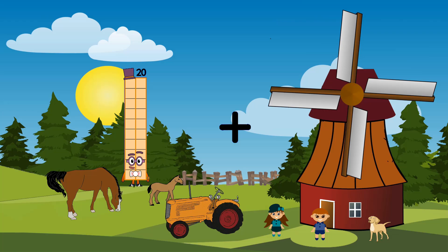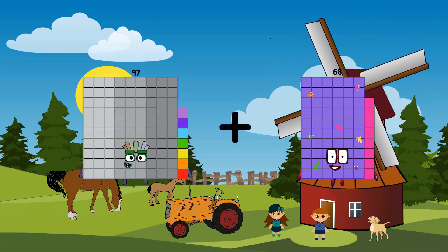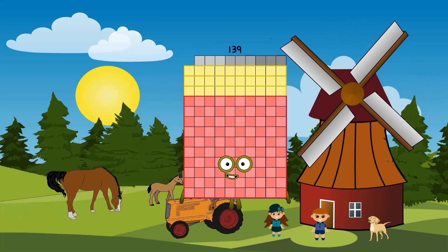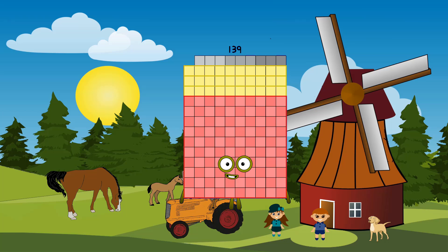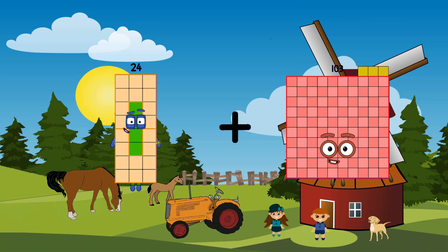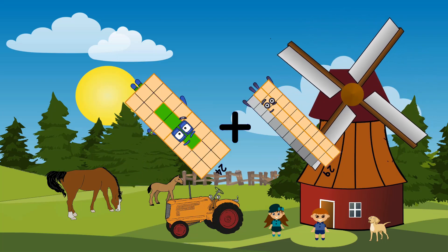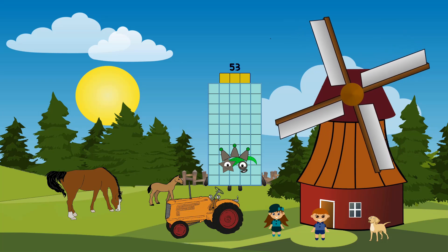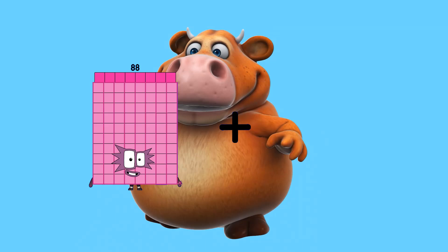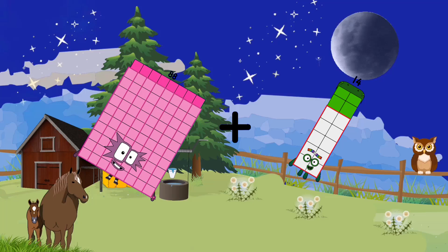19. 97 minus 42 equals 139. 24 minus 29 equals 53. 88 minus 29 equals 14.